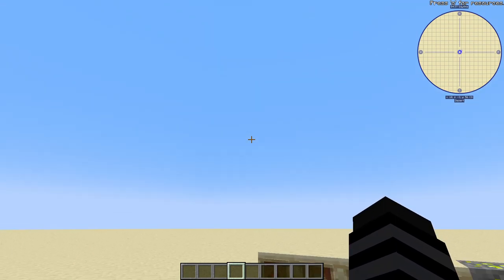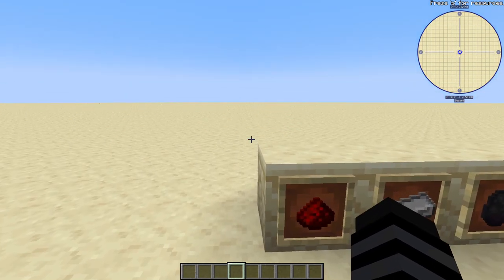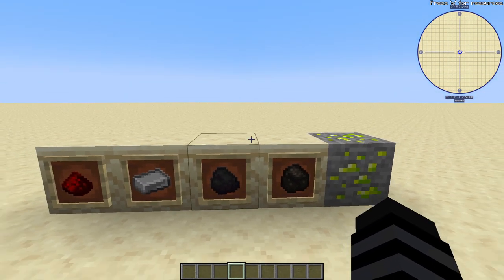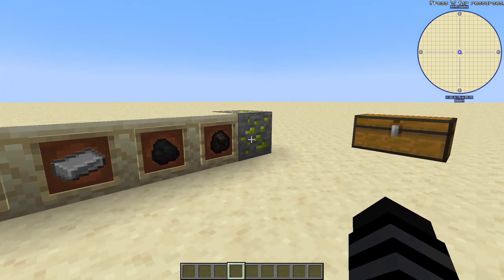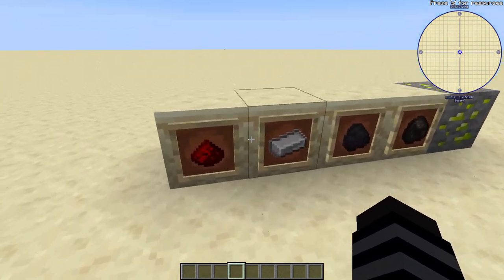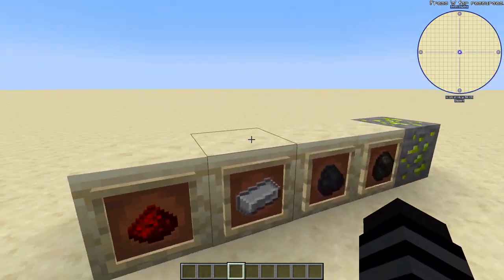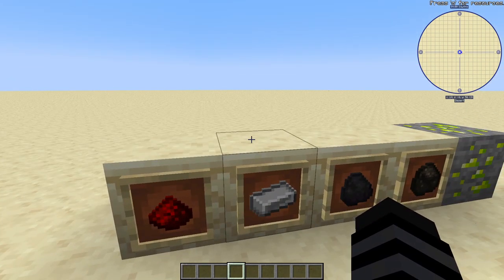Just to give you the rundown of what you're going to need for the whole mod — most of the materials are basic. These right here are going to be your priority materials. Redstone and iron are going to be in crafting recipes, but iron and redstone are the things you really want to get for your reactor.